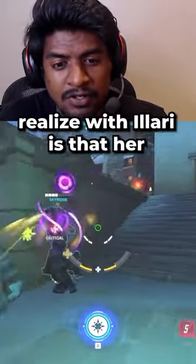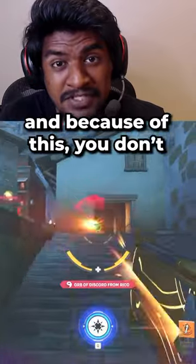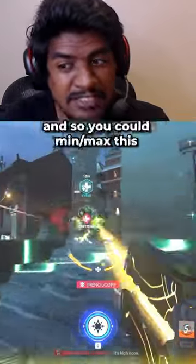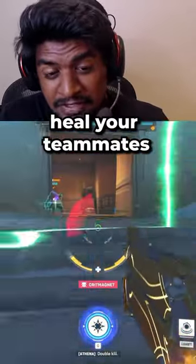What a lot of people don't realize with Illari is that her heal beam range is actually 15 meters, and because of this you don't actually need to be close to your teammates. You can min-max this by playing off angles, so you can get good damage output while also still being able to heal your teammates.